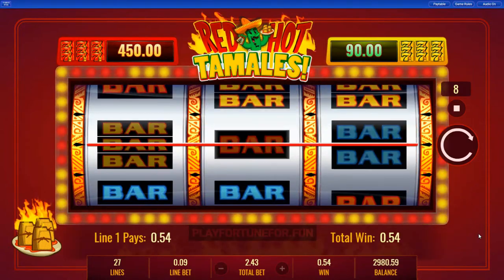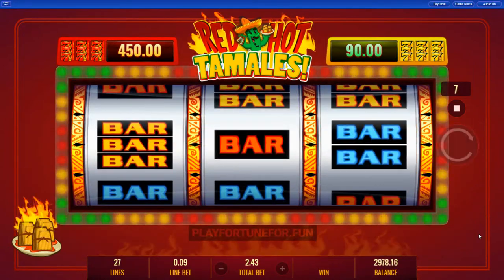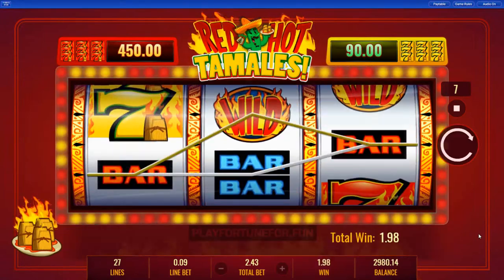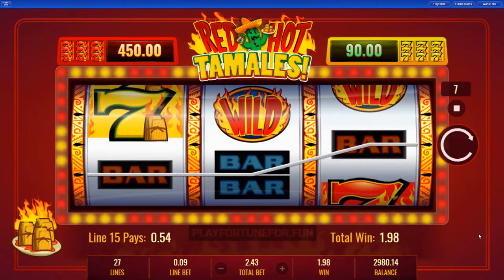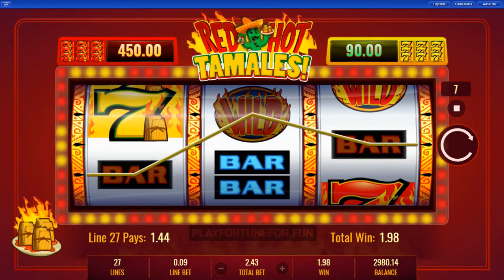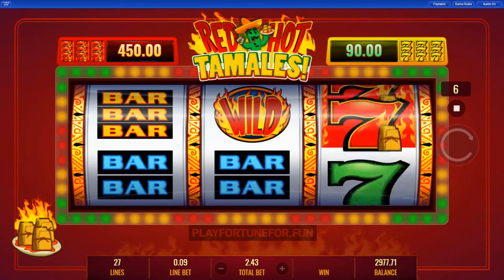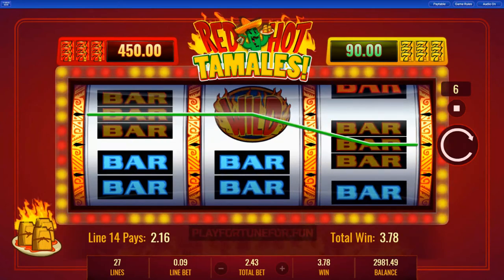Here's how to play the Red Hot Tamales demo game and the actual game. You will find various settings at the bottom of the screen. Here you can set your total coin value with the plus and minus buttons. You can start with as low as 0.27 coins and go up to 540 coins.